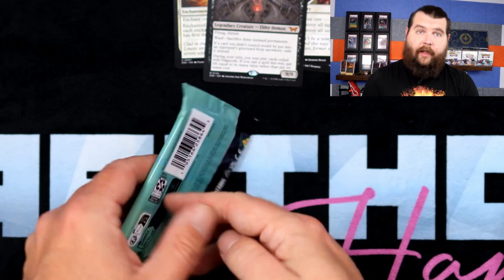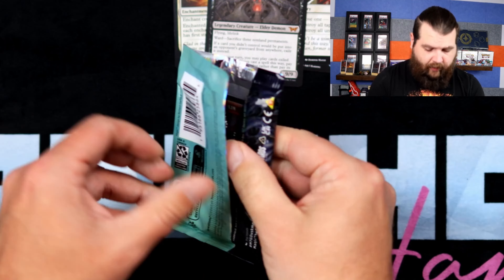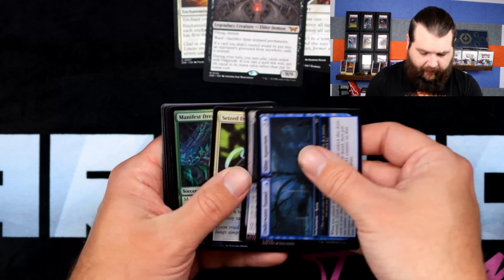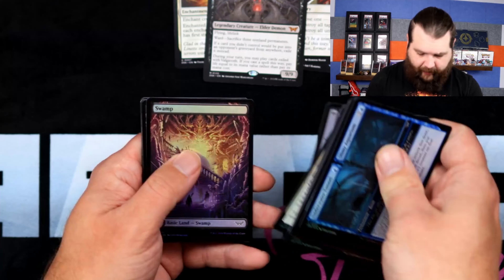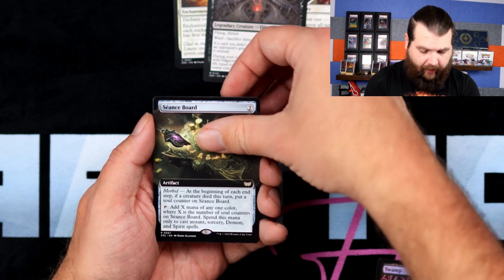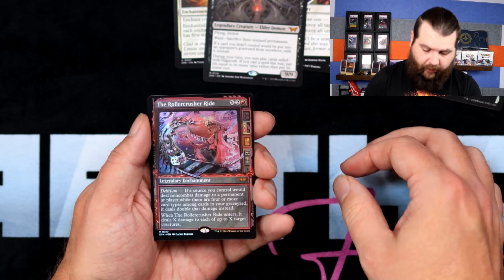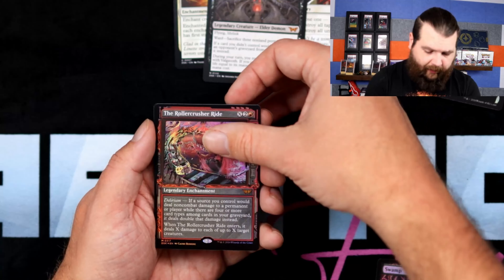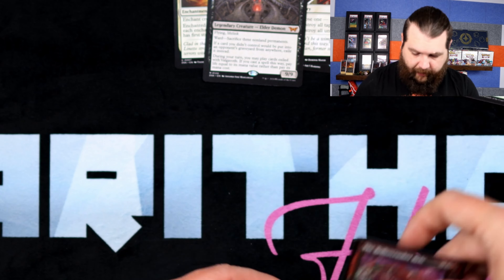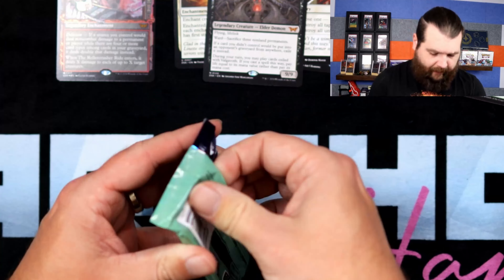Here's the first collector booster from this box. Let's see if we can get triple Valgaboth — that would be nice. There's a gremlin token on the back. We'll just blow through commons and uncommons. Near irrelevant. We have a swamp, Come Back Wrong, Leon's Board — Leon's Board is pretty good now — Enduring Vitality, Thornspire Verge, the Roller Coaster Ride. The only Roller Coaster Ride has fallen off in price but still a pretty good card. Then a Kaido emblem token — that's pretty cool.